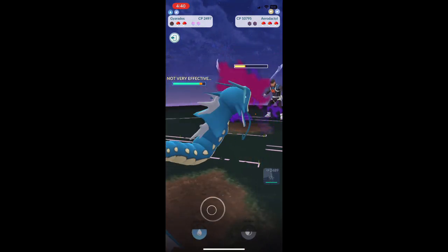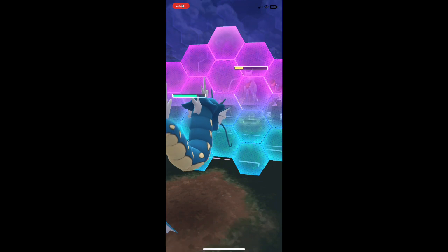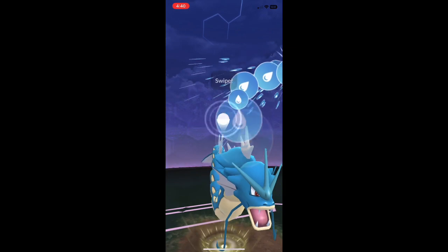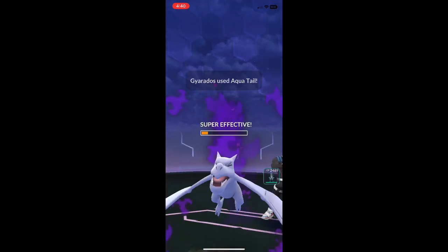Gyarados using some Dragon Breaths. I catch a break — I get a shield. I have to shield; that stalls them for a couple seconds and I can get in more hits. But I'm still going to go ahead and use this Water move. The Water is more effective against the Rock type of Aerodactyl.